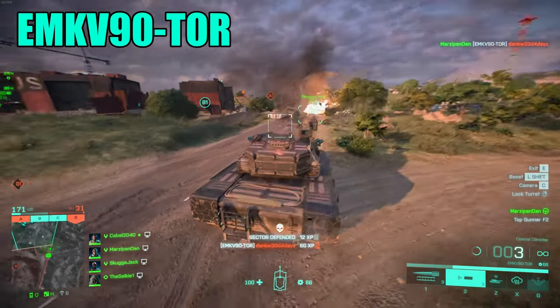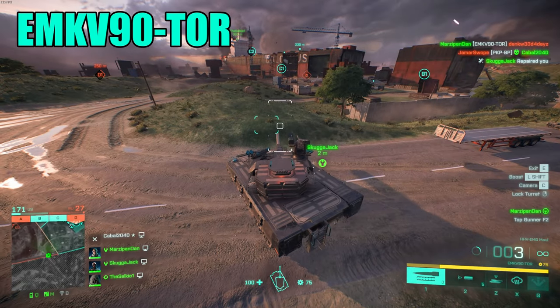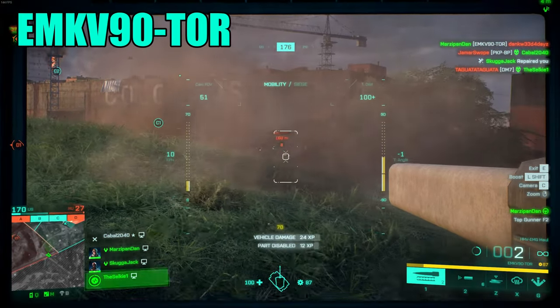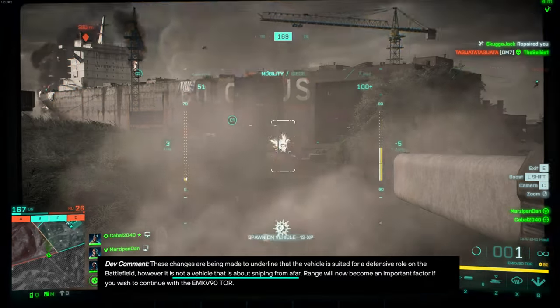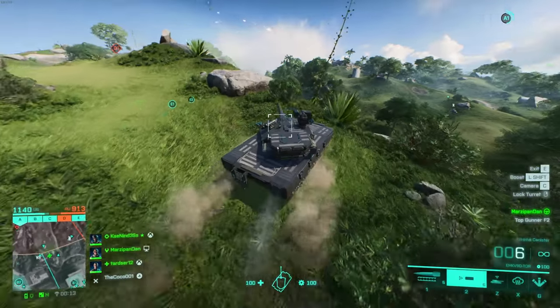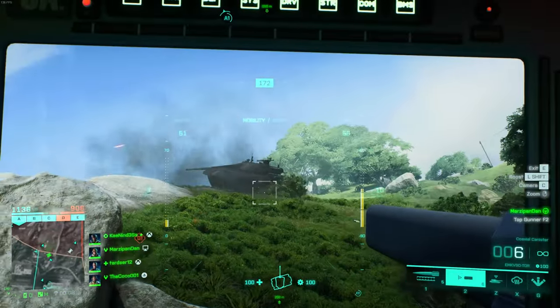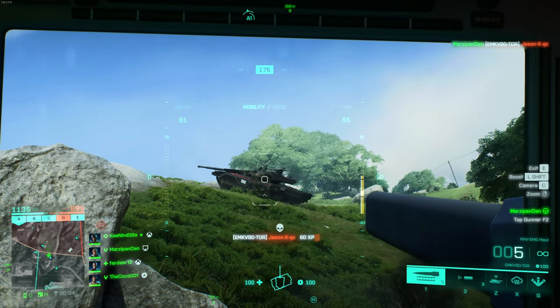The Tor's main weapon is the Railgun. This weapon is one of, if not the fastest vehicle projectiles in the game, feeling like it's almost hitscan. Despite DICE saying that the Tor isn't a vehicle about sniping from afar, it excels at medium to long ranges, even after its recent damage nerfs to fire engagements. With short range fighting, you'll see the weakness of the Tor become much more significant.